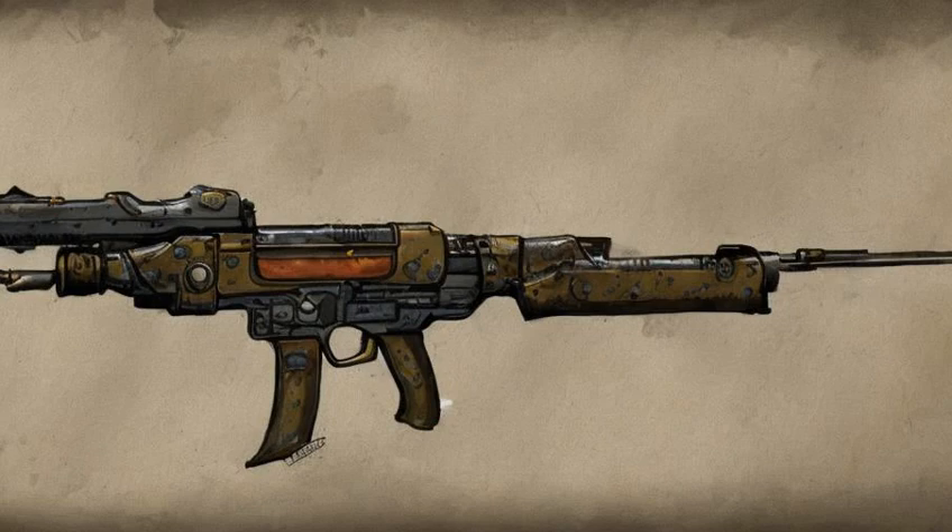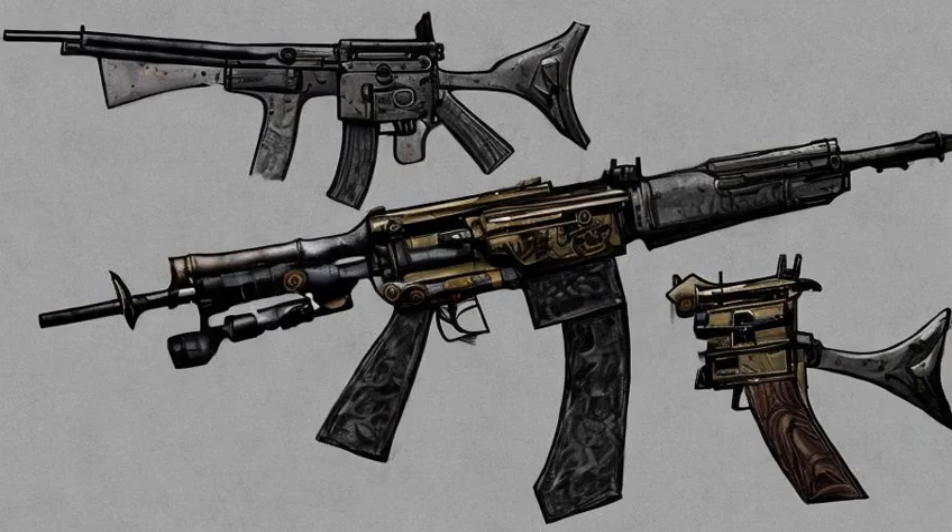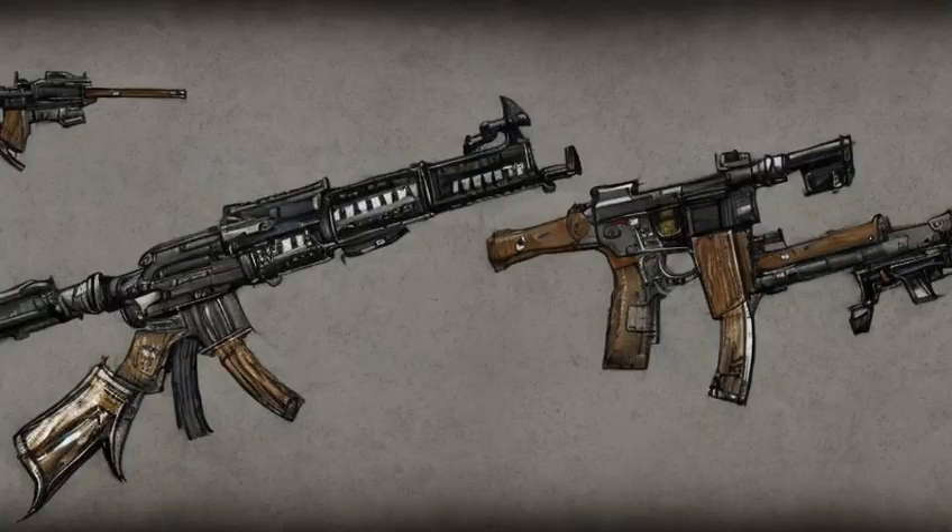The combat rifle can be purchased at the Diamond City Market. Arturo may sell two or three of these rifles, and at higher levels he may sell one already modified with a .308 receiver.